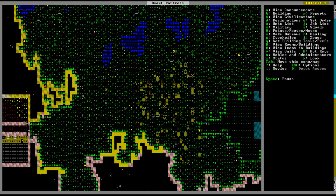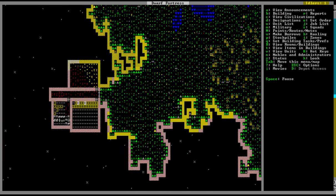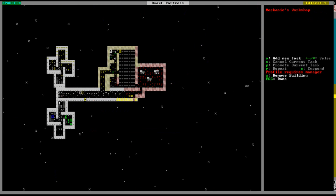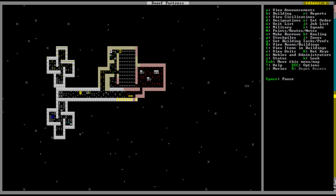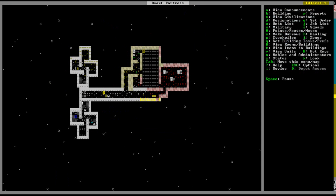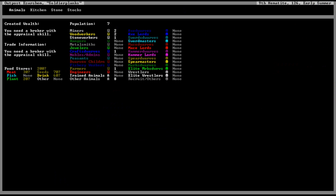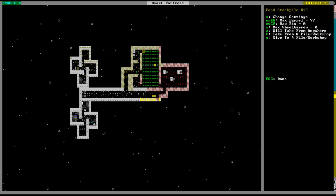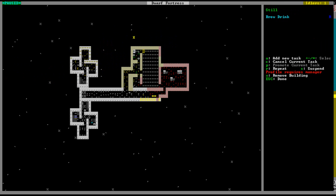I also told them to go and get more plants and trees, because we were kind of running out. We need more barrels and more dwarves really. If we take a look at our food stockpiles right now, we have 60 beer — which is not a lot — and 50 non-beer, which is also not a lot. Let's brew some drinks.